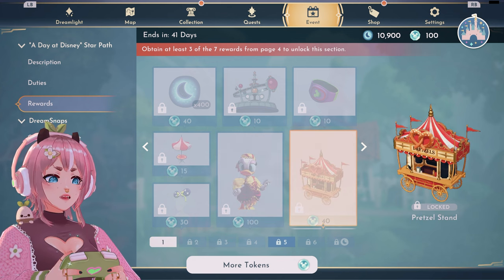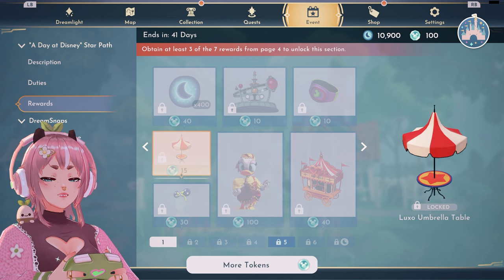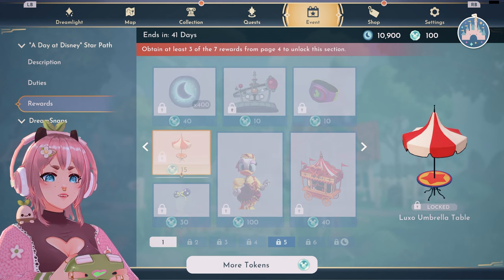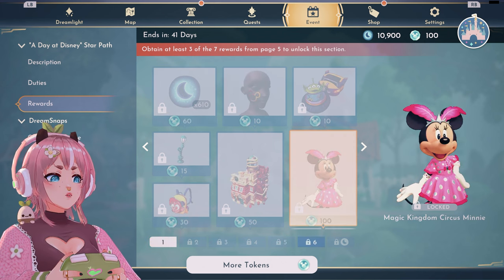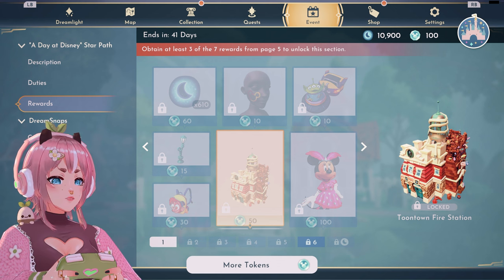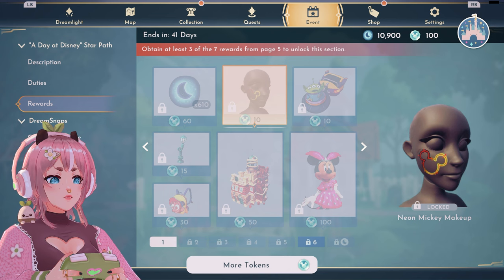Not my favorite star path, but these items — oh my god, this is so pretty. There's a pretzel stand and then we get a skin for Daisy. I'm quite sure that Daisy is behind a quest, so we'll see. And the last one — oh that's lovely. What is this? Toontown fire station, Toontown lamppost.